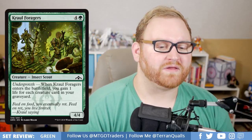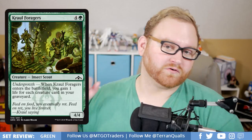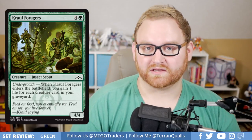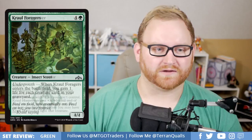We've got Crawl Foragers, a 5-mana 4/4 Insect Scout with Undergrowth — whenever it enters the battlefield, you gain 1 life for each creature card in your graveyard. A 5-mana 4/4 by itself is very good, and gaining 3, 4, or even 6 life in a Draft and Sealed match is great. This is a card you want as a top-curve bomb in Draft and Sealed. Probably not going to see play outside of that — Undergrowth seems narrow and suited mainly for limited right now.